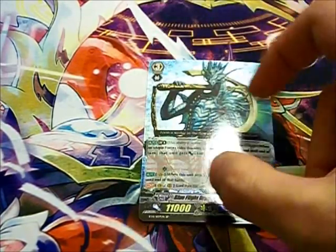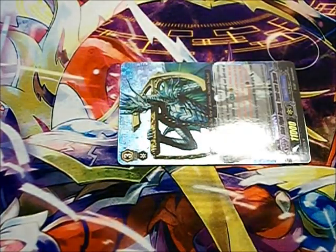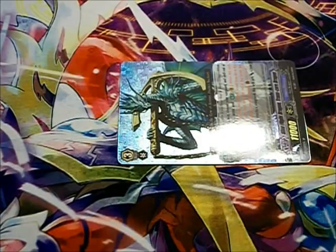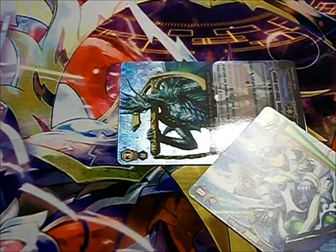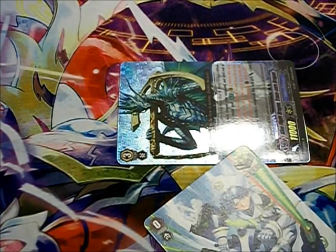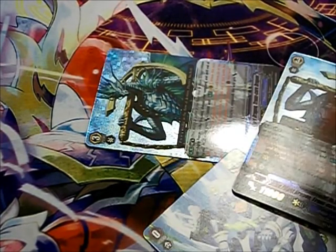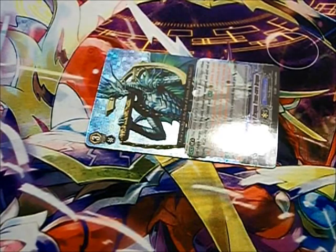What does a trigger do? A trigger is a unit that has an effect that activates when you reveal it for your drive or damage check, which happens when your vanguard battles. For example, say I am attacking with my grade 3 Blue Flight Dragon, Transgore Dragon, which involves checking the top 2 cards of my deck. The first check — nothing impressive. The second check — critical trigger. When a trigger is revealed, two things happen: the effect of the trigger is applied to any unit you control, and then you add an additional 5,000 power to any unit you want. In this case, I'm putting the critical on my vanguard and the 5,000 power to my rearguard Transgore Dragon.